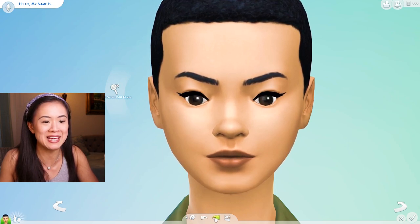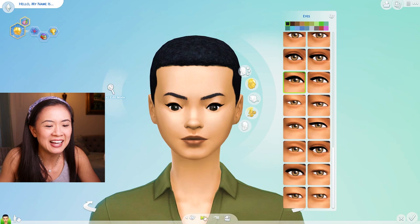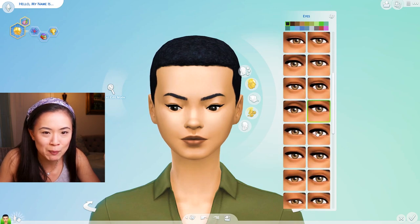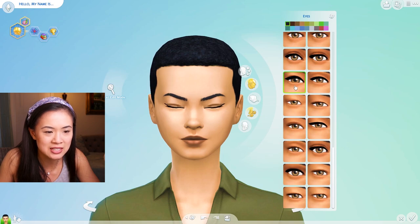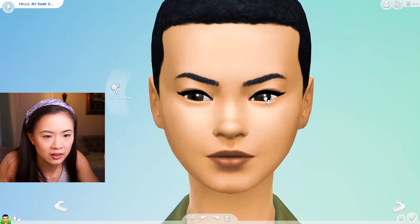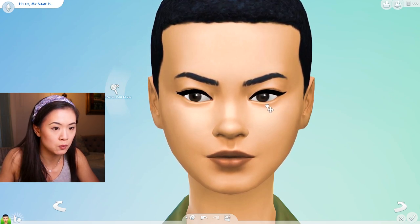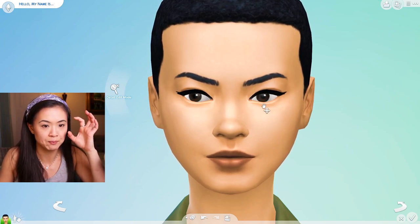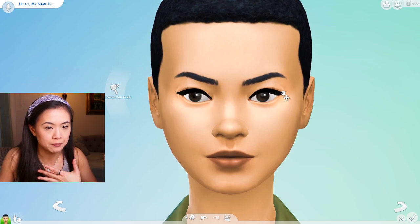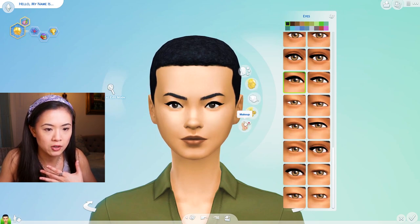Oh my god, why do I look like that? What did I do? Oh no - I don't know how to get back to where the Asian eyes were. Was that supposed to be her eye? My pupils need to be smaller. My eyes are more - not wide, but taller I guess, more round. But they are just a little bit smaller than that. It's hard with her eyeliner, I need to take her makeup off. I don't have eyelashes like that.